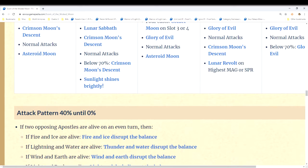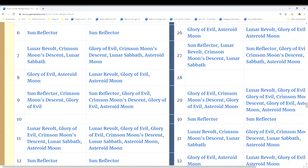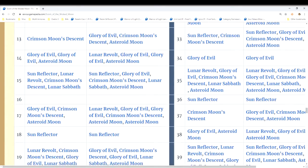I wanted to draw attention to this page because people are going to struggle not knowing how to deal with what the moon does, since it changes literally every single turn and also changes based on the boss's current HP percentage. It's very manageable if you follow the guide, and I don't think there's another boss encounter in FFBE where we'll have to deal with this level of complexity. If we can make it through this one, we'll be all right.